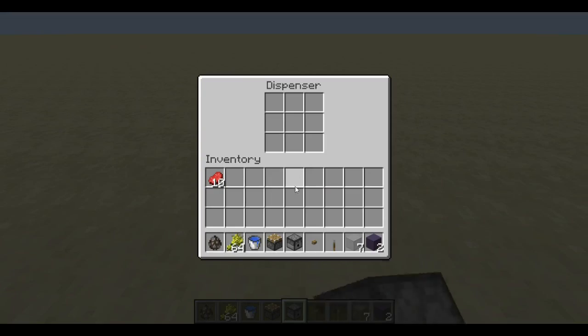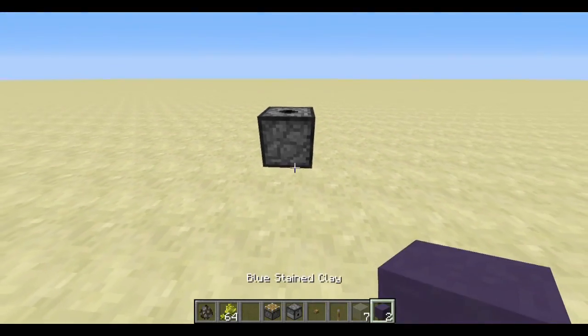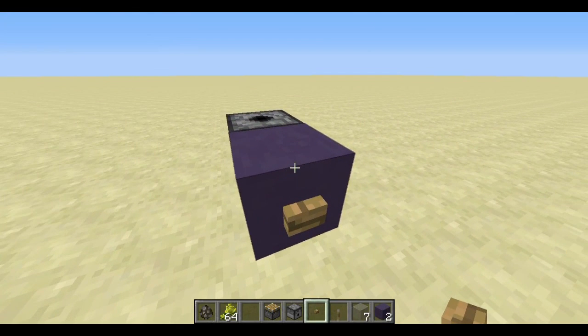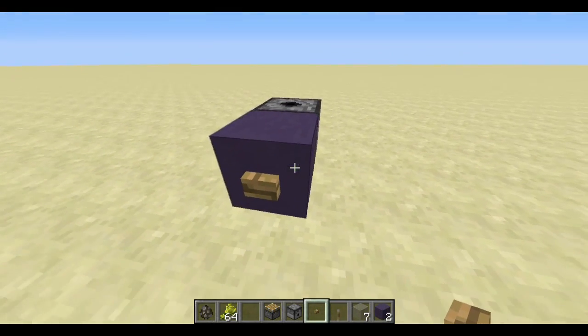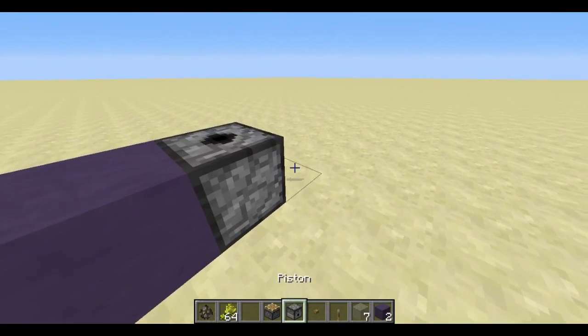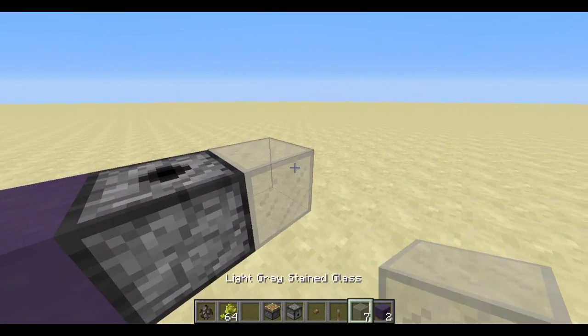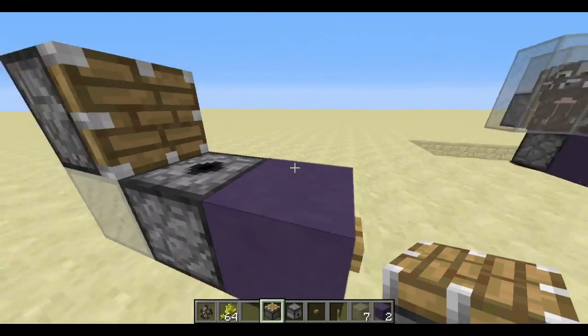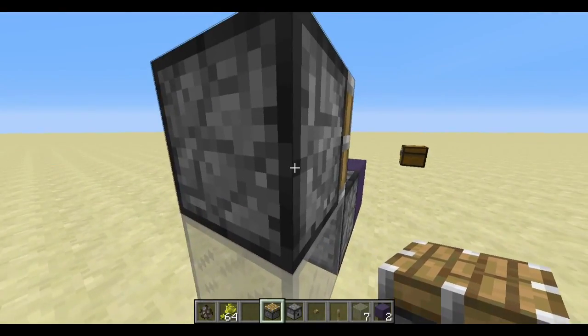First off, you put the dispenser facing up, bucket of water in, one block to the side of it — and that's where I put the button. I just like to use a separate block for redstone so you can always tell where it is. Obviously you can hook up this redstone quite differently; this is just the simple way to do it. Then you want to put the piston on whatever side you want them pulled to. Whatever side the piston's facing, it'll pull to the back side of it, so it'll pull out.